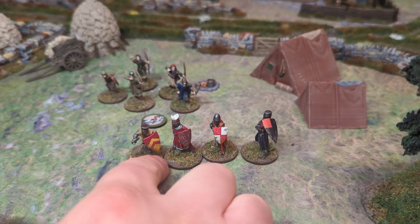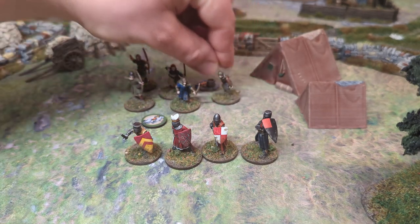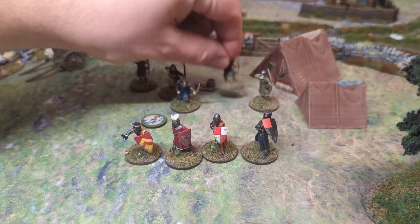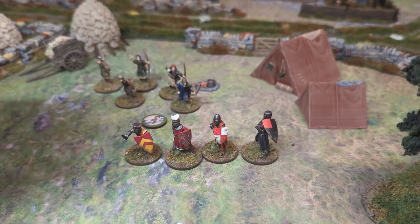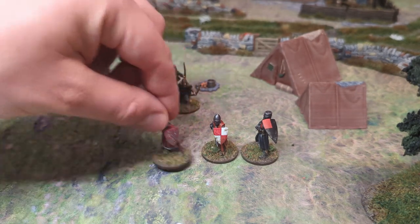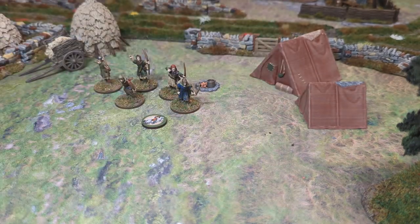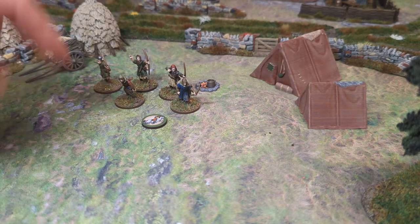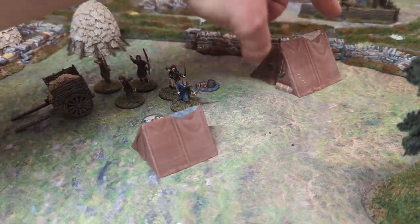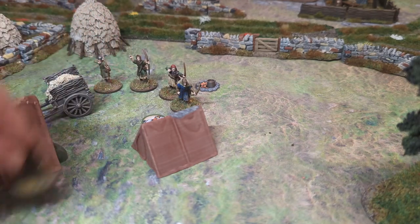Groups cannot voluntarily leave the battlefield - you can't move guys off the battlefield and say they're done. Warriors from the same group can move through each other if you're moving, as they're still part of the same group. When you're making a move, you can move in any direction you want. You can break up your move into different segments - say you wanted to move an inch this way, an inch that way, an inch this way, zigzagging in between some terrain.